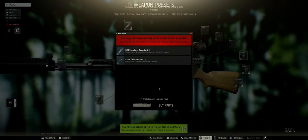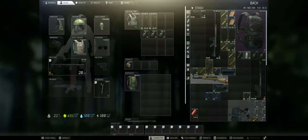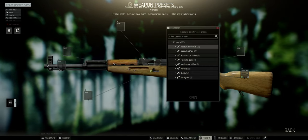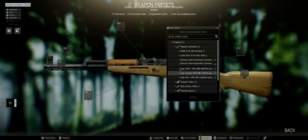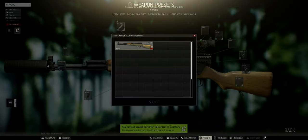It says I don't have these components — I'll ignore that for now. Let me try again: Edit Preset, open my SKS preset, then hit Assemble and select the SKS.